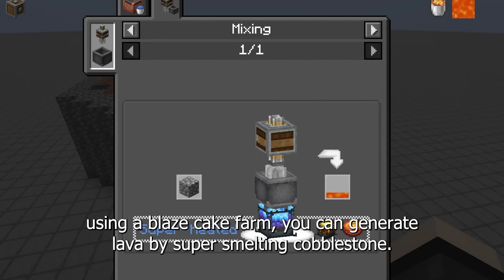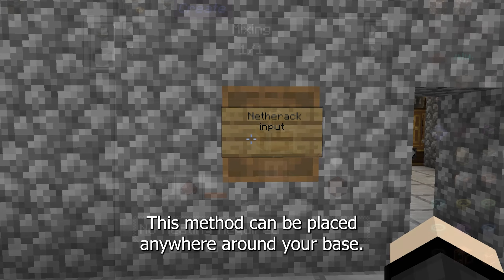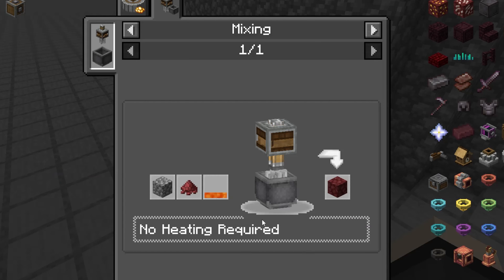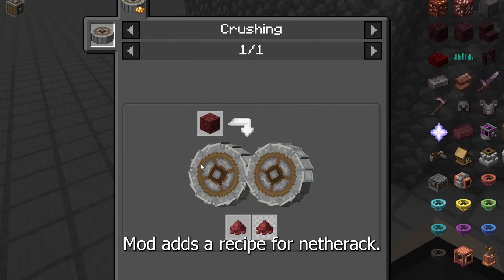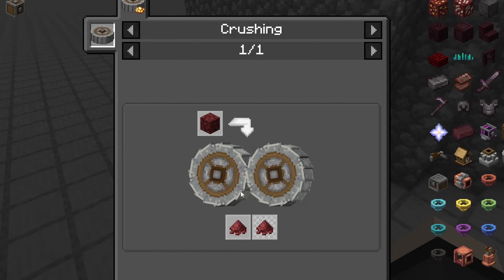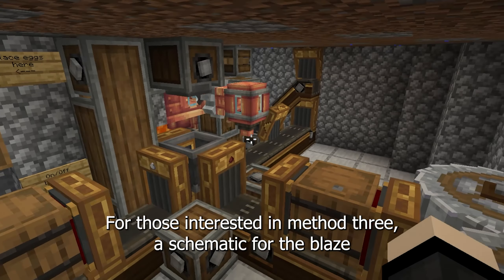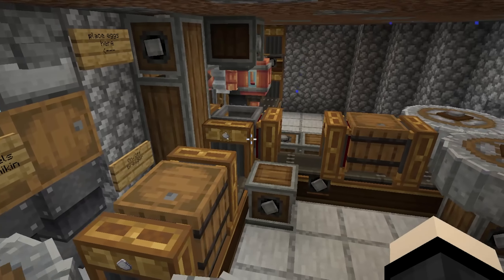Method 3 might be the most complicated, but it offers a reliable and constant source of lava without relying on chunk loaders. Using a blaze cake farm, you can generate lava by super smelting cobblestone. This method can be placed anywhere around your base. The only issue is that netherrack is a key ingredient for the blaze cakes and cannot be automated in the Create mod. However, there is a Create Crafts and Additions mod that adds a recipe for netherrack.